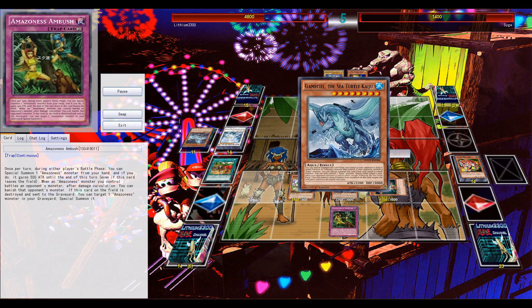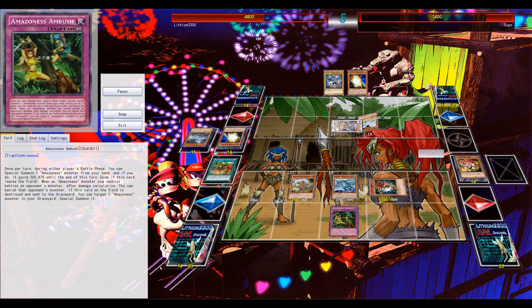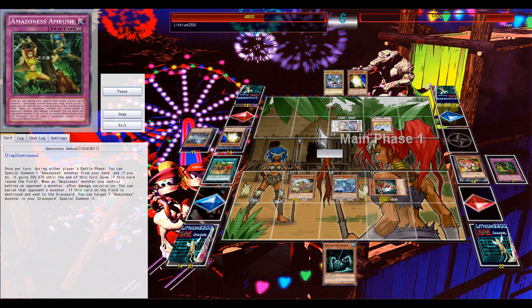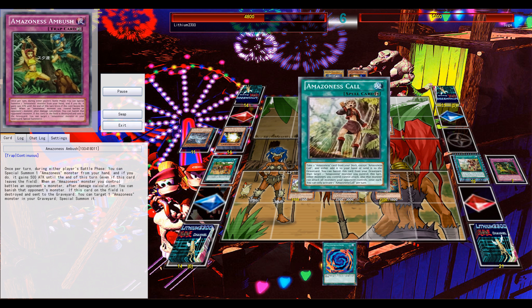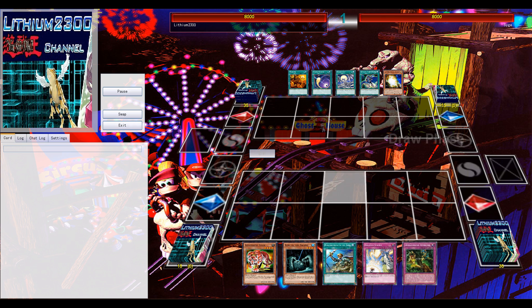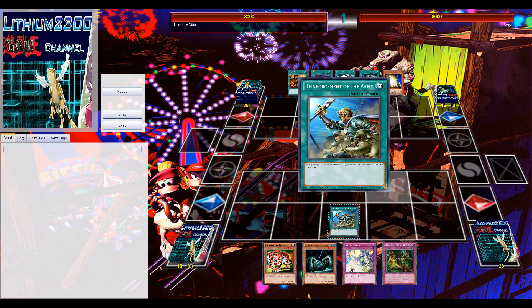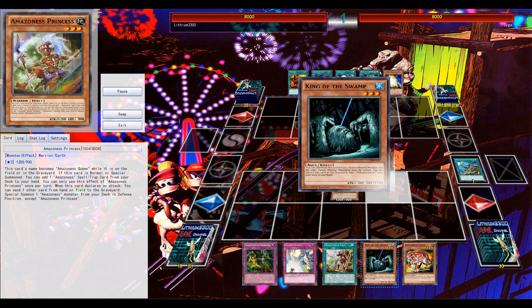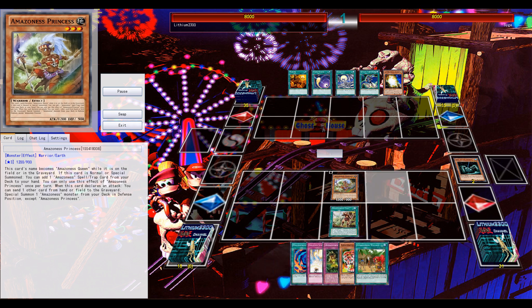The previous turn I made a small mistake — this was one of the first duels. I thought I could use Queen's — or Princess's — effect by sending any card from my side of the field or hand to the graveyard, then special summon an Amazon monster from my deck. But I completely forgot the Amazon monster would be special summoned in defense position. In the end, Amazon Swordswoman came through and dealt the opponent the damage.